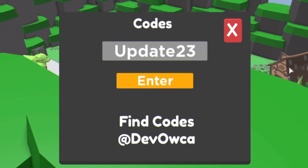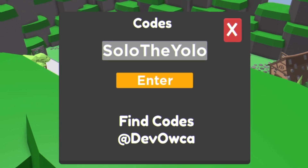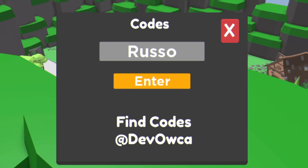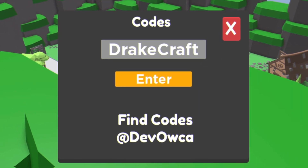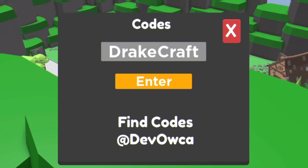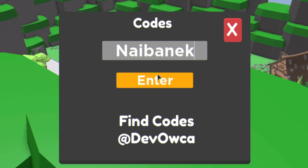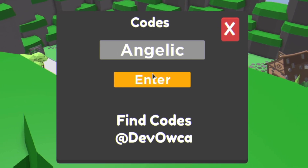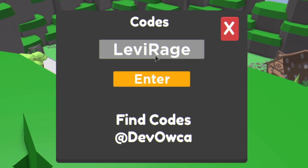After that, you've got code 'solo the yellow' — redeemed there. Feel free to pause the video if I'm going too fast. After that, you've got code 'resell' — redeemed. Then you've got code 'tradecraft'. I recommend watching the video all the way to the end because I guarantee there'll be some codes I haven't redeemed before. You've also got code 'levy rage' — redeemed.